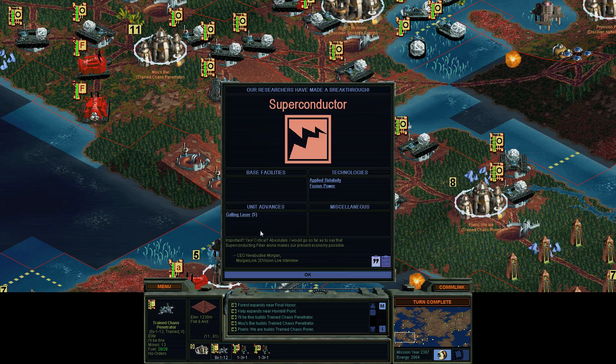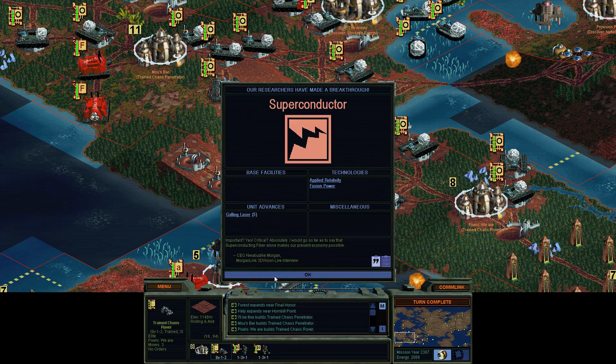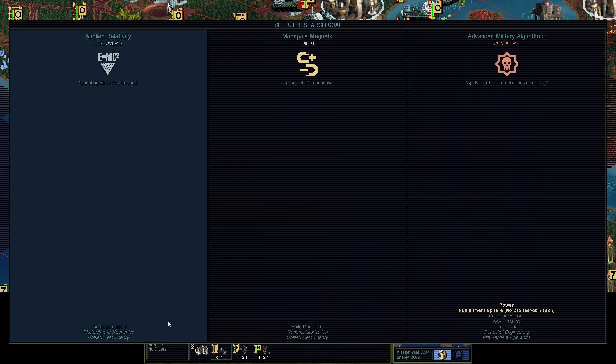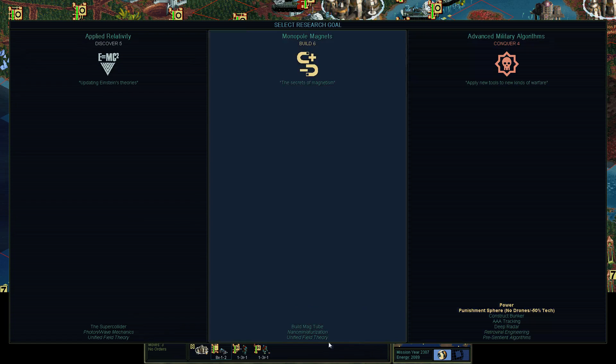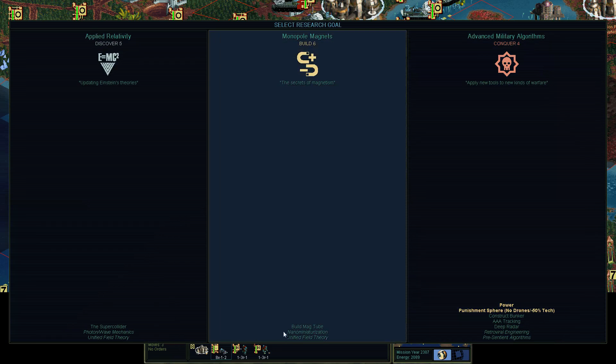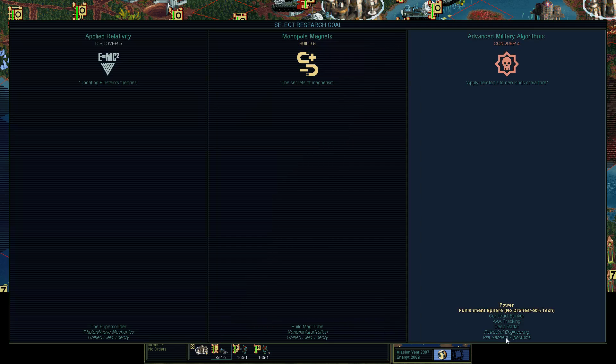Production complete. Superconductor — critical, absolutely. This is what I want. I would go so far as to say that superconducting fiber alone is... actually, I want Fusion Power. I must need a few more things before I can get Fusion. I should look at the tech tree and just learn about it. Deep Radar — I think that's the one that gives your naval units one extra vision, which is really nice.